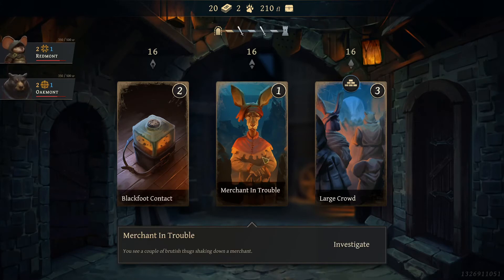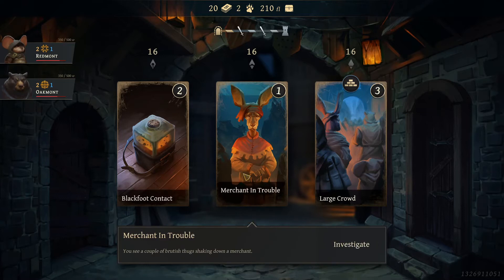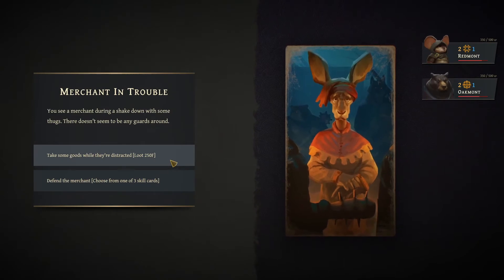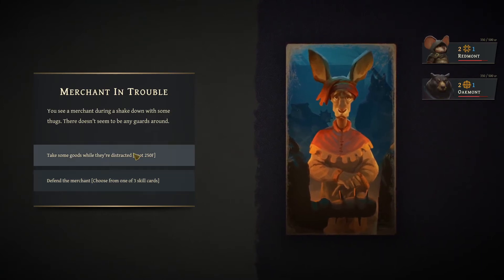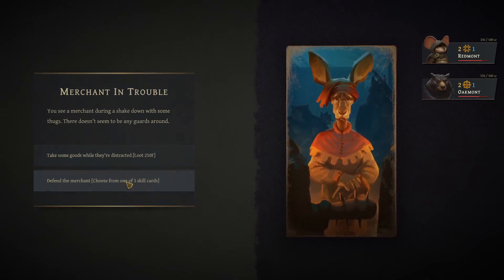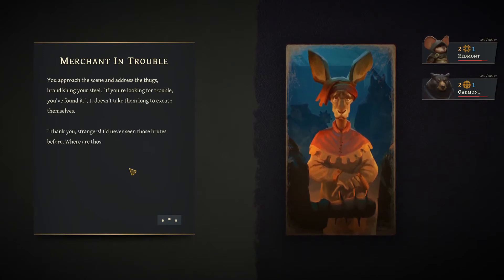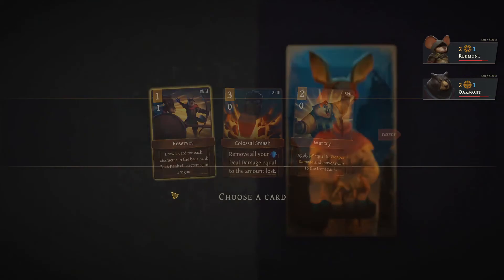Blackfoot contract — merchant in trouble. Shaking down and this one's blocked apparently. Probably a mistake but let's go help the merchant, maybe he'll give us something. Take some goods while they're distracted, defend the merchant, choose one of three skill cards. I could loot but I'm probably gonna have to fight after this. Let's just do it — we'll help them. Oh no, fight okay.